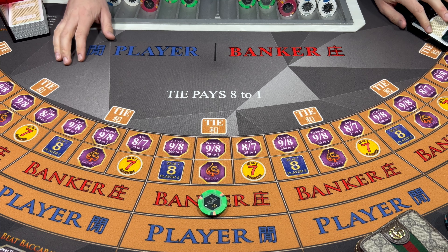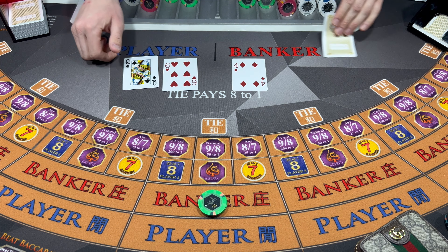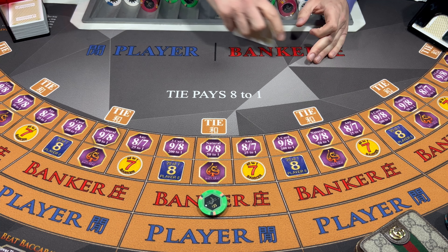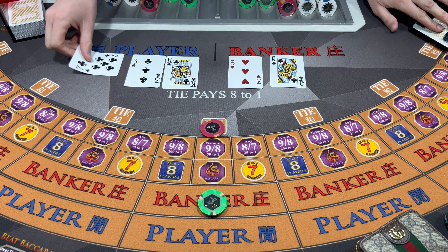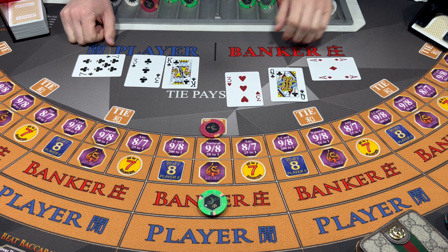I'm gonna give the bank another try here with $50. Two over here. Six - Tie. Let me give that tie a go here. Keep that 50 on the bank. Come on, let's cash in. Four - Banker wins.